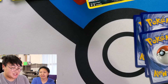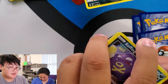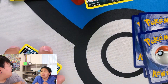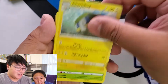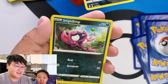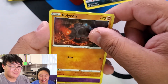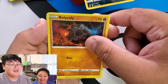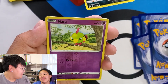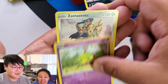We didn't get that one yet. Last pack — can we get last pack magic? Hyper Rare Gold? Capture Energy, Charjabug, Shuckle, Koffing, Impidimp, Shinx, Sandygast, Rolycoly. Versus Holo Natu. And... Zamazenta.